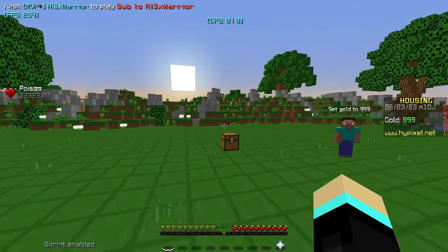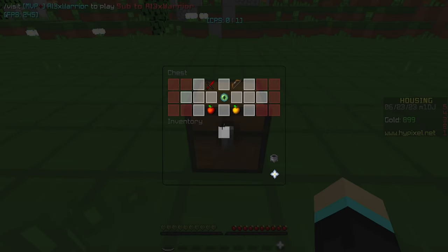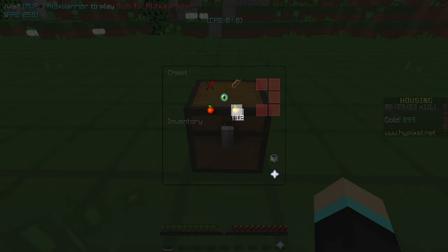You can't make GUIs in housing, so the best way to do it right now is through chest shops. Basically when you open a chest, you can have a menu. We have white stained glass and red stained glass just as decoration. And if we grab the red stained glass, it'll actually disappear from our inventory — we can't actually grab it, even if we grab it at all, it'll just go away.